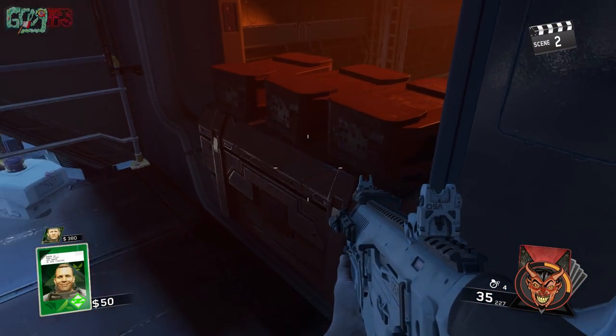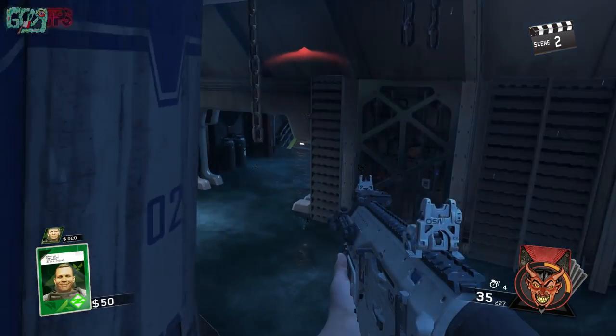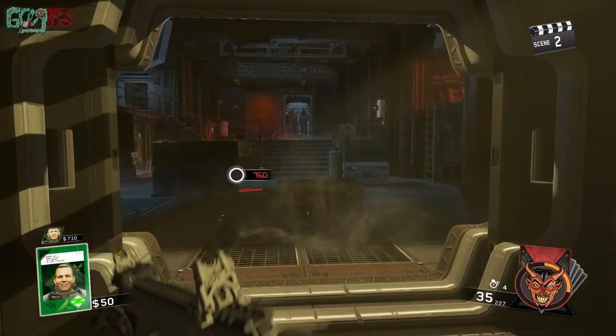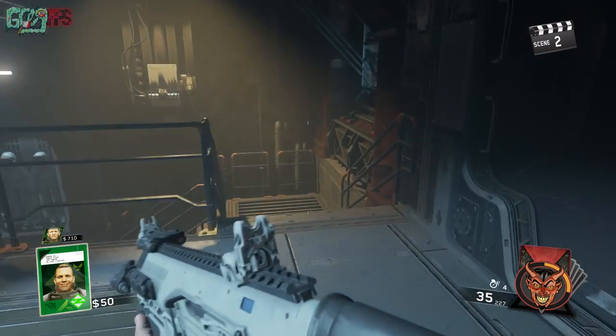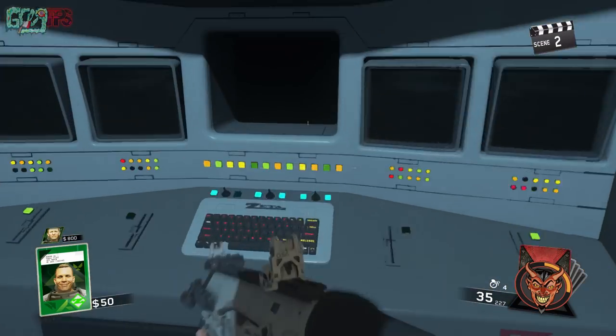The reason the left way is better is because you don't have to open any other doors — you can literally drop down right here and just run right back to spawn because you opened the correct door right away. Going the other way, we had to wait and get points to open an extra door just to get back. That's why going the left way is the best way to turn on power.